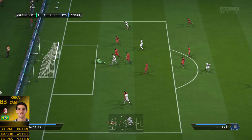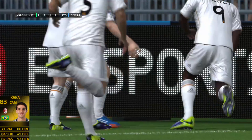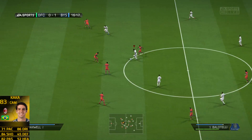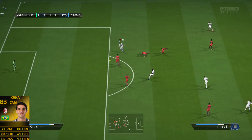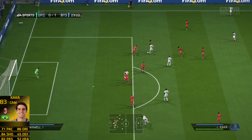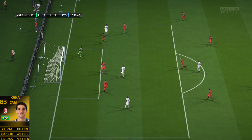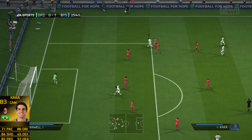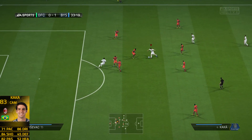Even though Kaka has good dribbling, he had trouble settling through balls, which made an even bigger negative. That's why you want to keep this guy at center attacking mid. Some people suggest playing Kaka at striker because of his great shot — kind of like Rooney — but the problem is he's so slow and so weak. He can't really receive through balls, and even when he does finally settle it, the defenders have already caught up and he can't break away because his pace is so slow.